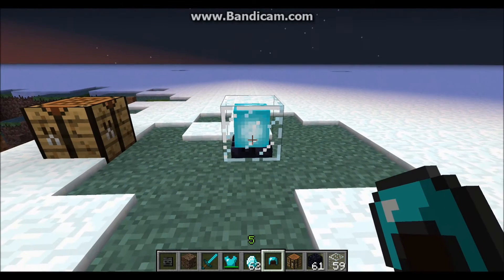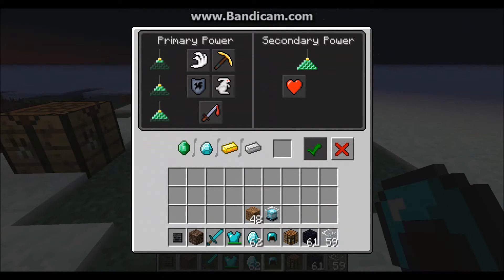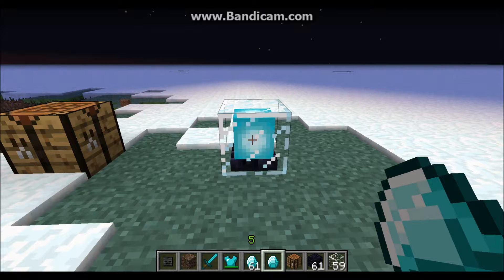That's actually really cool. And then with the beacon, you can click here and see — with these pyramids, I think you can make them out of any of these: emeralds, diamonds, gold, or iron. But I think it has to be built as a pyramid, though.